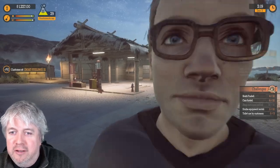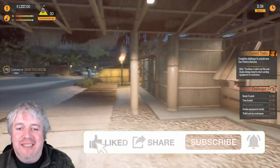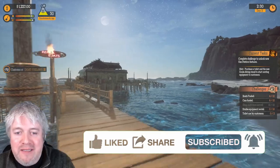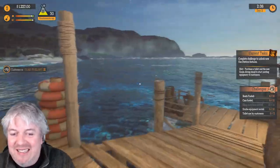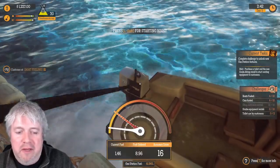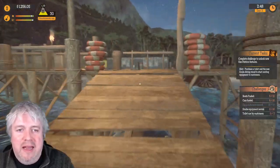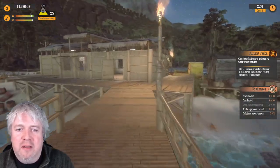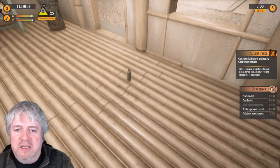Welcome back to the Gas Station Simulator Tidal Wave DLC full playthrough. We're in episode two. In episode one we bought this lovely-looking gas station right on the sea here on this beautiful beach. We've started to build it up — added a warehouse, added a pump, got some fuel. We've upgraded our main office and we're starting to get people coming in, which is very nice.